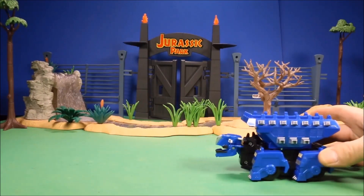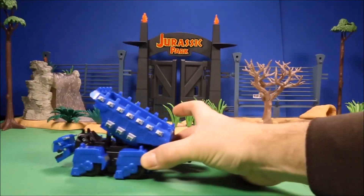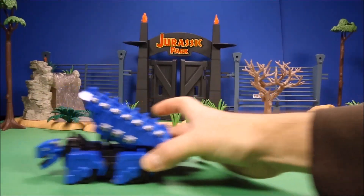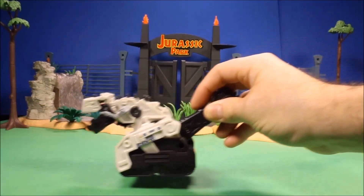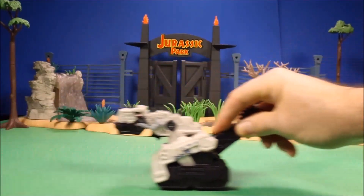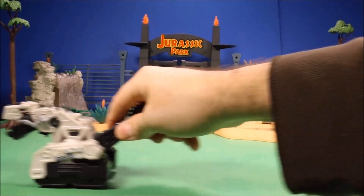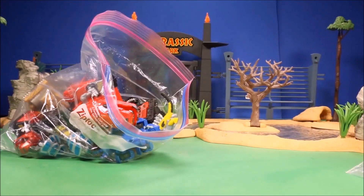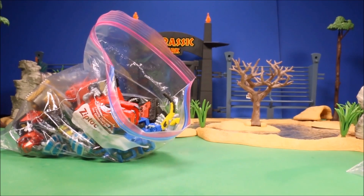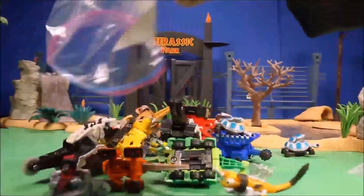We also have a big rolling Tun Tun - when you roll him his back and head move up and down. There's also a pull-back Destructs where if you pull him back he'll run and his mouth moves up and down. I also have reviews of all their story sets and a lot of diecast figures.